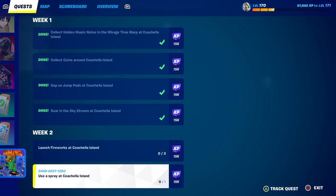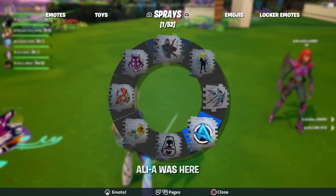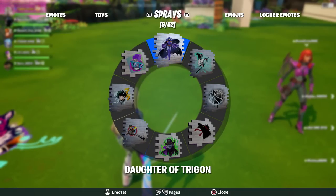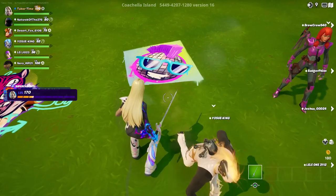So you have to use a spray and then launch fireworks. Obviously for the spray, just go to your sprays and pick any one you want. I probably have a super rare one — this one's called Disco Baller, that's from Walmart. So there's that one done.